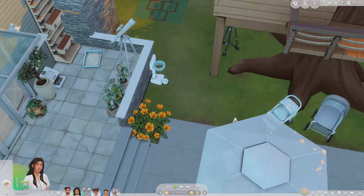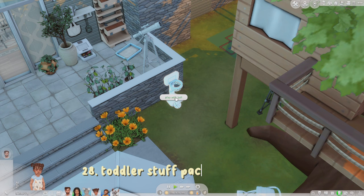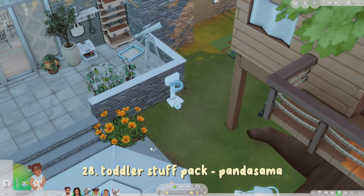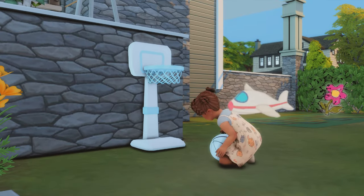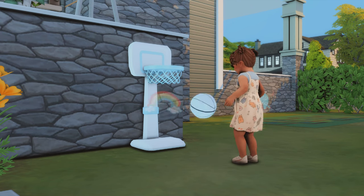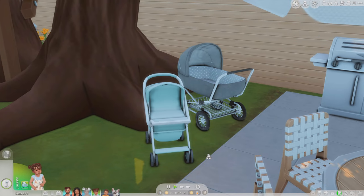The last three mods are functional CC. First is this toddler basketball hoop — it adds another activity for your toddler. It just hit her in the head and knocked her over, but it's one of my favorite functional CC pieces to put in game for families.